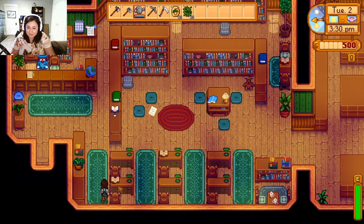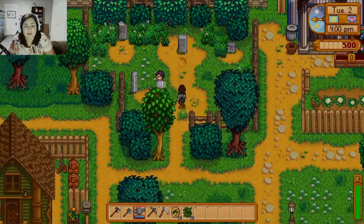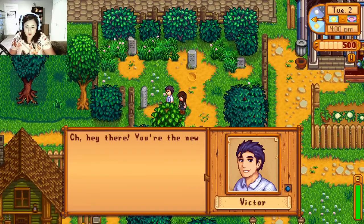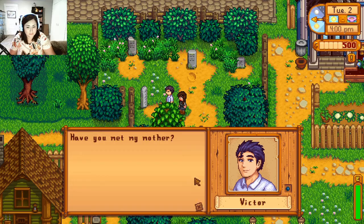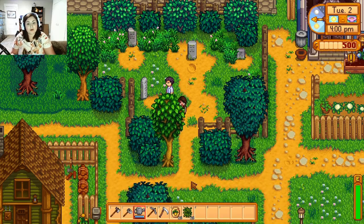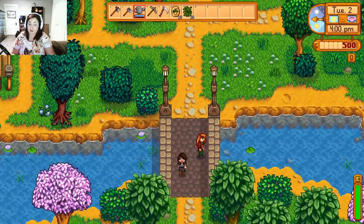I would really like if you could sit in them but you really can't do anything anyway. Hello, are you new? You look like Sebastian with the dark hair. 'Hey there, you're the new owner of Pizza Farm. I'm Victor, it's a pleasure to meet you Jules. Have you met my mother?' Maybe we'll venture into their home soon.